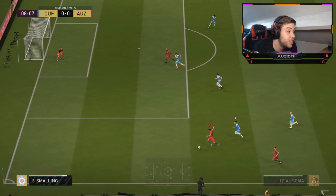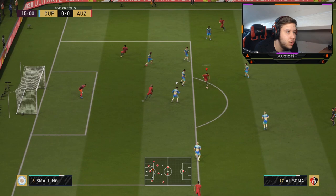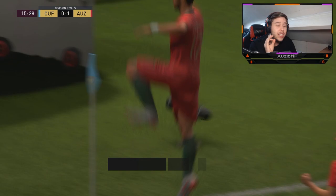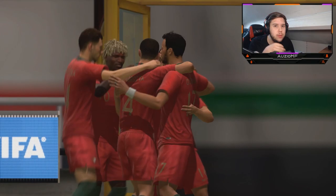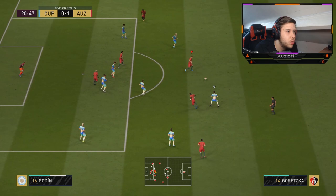Come on, use that pace - look how fast he is, he is ridiculous honestly. For a 6 foot 3 player to run this fast is something I never expected. Then the little twist and turns, fake shot, ball roll to the inside - that is beautiful. Look at that 4-star weak foot coming into play. The little footwork from him is unbelievable, and the fact he got past that player with just a simple ball roll shows how close he keeps the ball to his feet. Look at that finish coming out - that is beautiful.